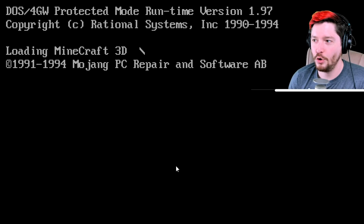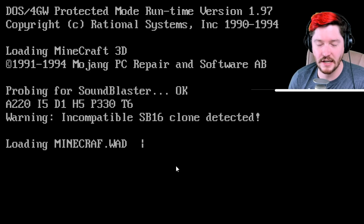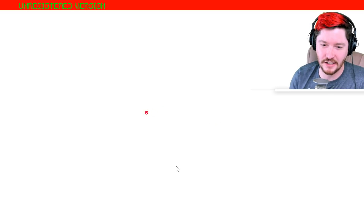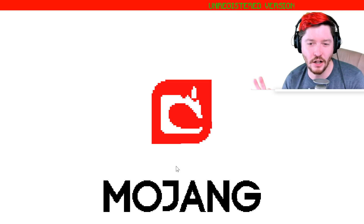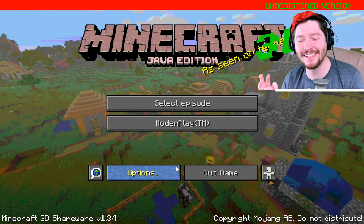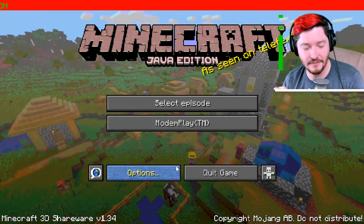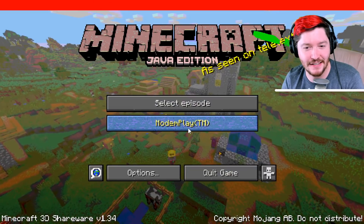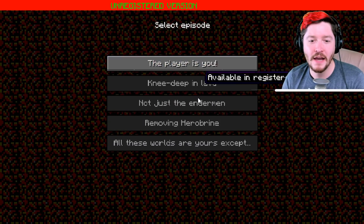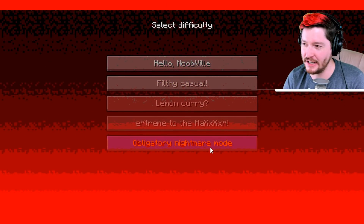There you go — you can see this is the cool little custom launch option that they gave you. It kind of looks like MS-DOS, which is kind of cool. It also says 'finding the real tech sound drivers,' which is kind of hilarious. And then it says 'unregistered version.' There are all these sorts of little cues to 90s video games — that is a cue from Sega, but it's Mojang. And you have 'select episode,' 'modem play,' which is another option for multi-play. This kind of sounds like Doom that you're clicking around.